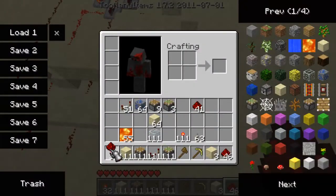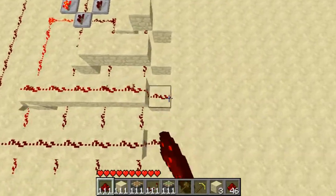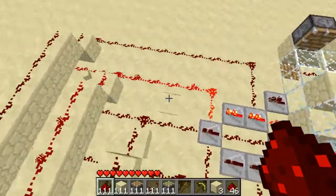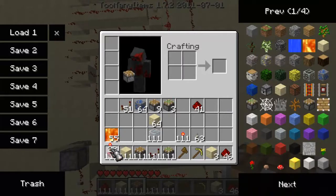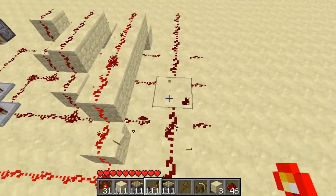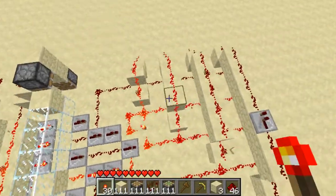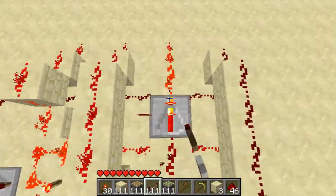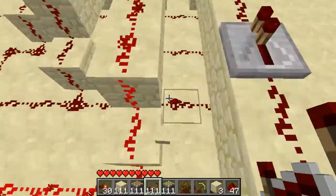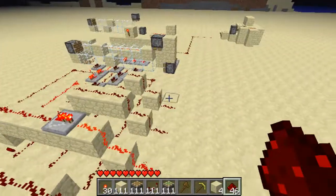And then we just want to place wire on all of these — just like so, and on here, and over here. Now what we want to do is check that all the lines reach to the end. That one doesn't, so we're going to place a repeater there. These two here — there each, just to be safe, for those there. So now we know that all of them reach to the end of this row.